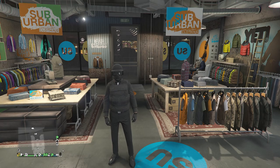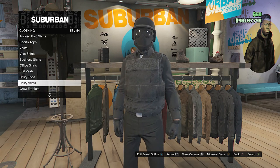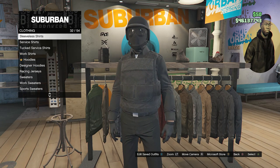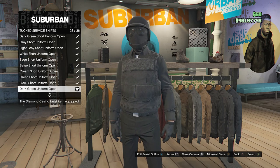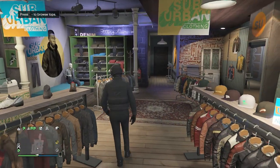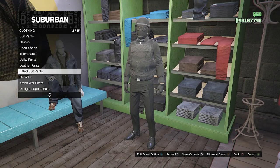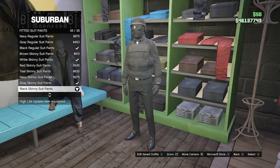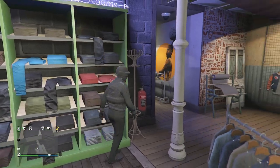This is the final outfit. Head over to your tops and scroll down until you find Tucked Service Shirts on slot 34. Click on Tucked Service Shirts and look for the Dark Green Uniform Open on slot 28. After equipping the Dark Green Uniform Open, back out of tops and head to your pants. Scroll down to Fitted Suit Pants on slot 12, look for the Black Skinny Suit Pants on slot 35, equip them, and back out of pants.